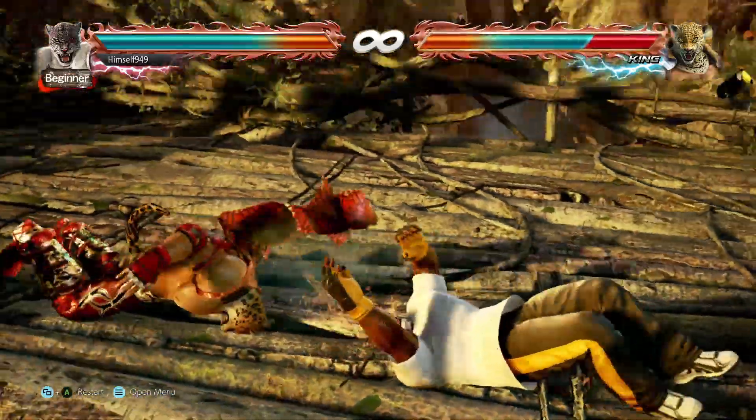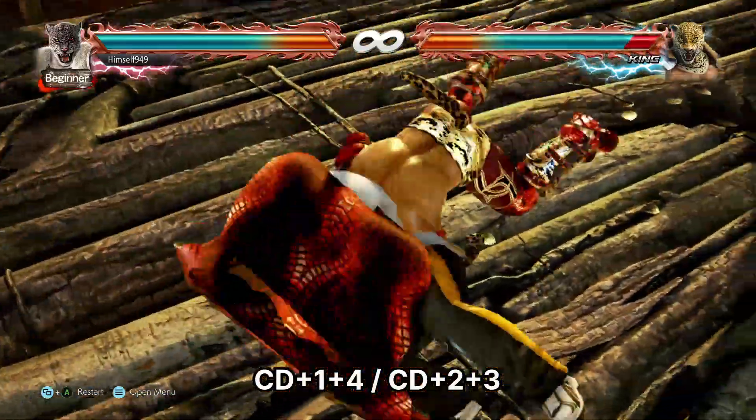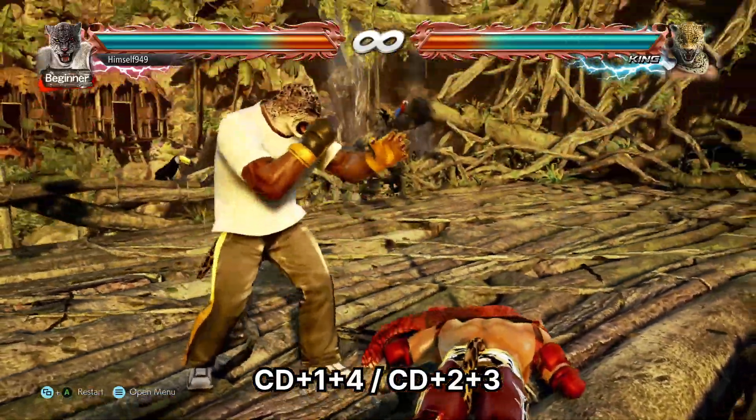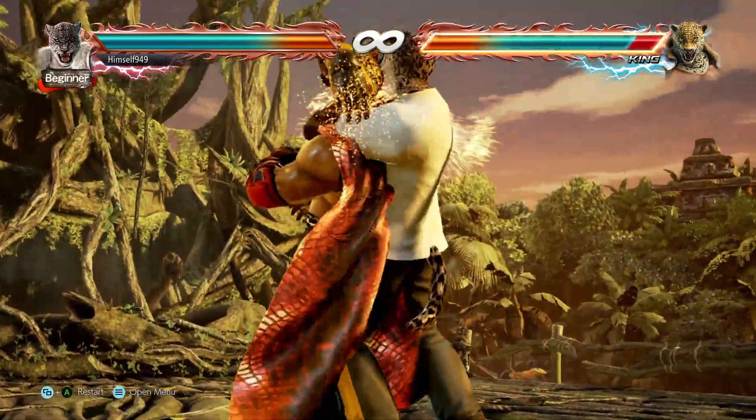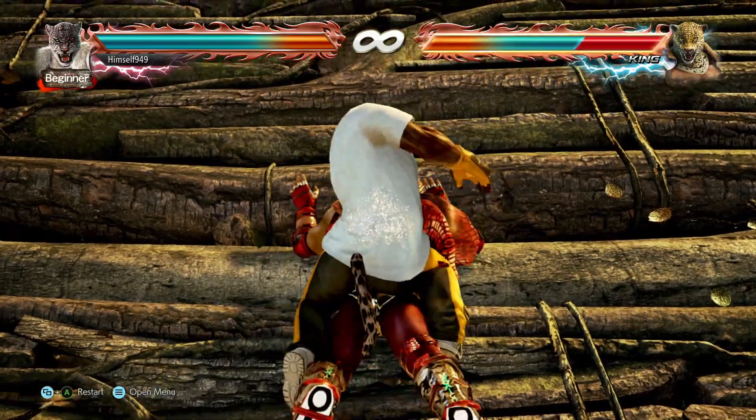As most of you know, Armour King's chain throws start with Cobra Clutch. This has two different inputs, so it's a 50-50 break. Now if the first throw lands, you have 5 possible enders, and these can lead to good damage. Some of them also have good Oki, so you can see where these are useful.